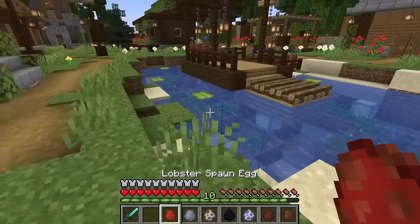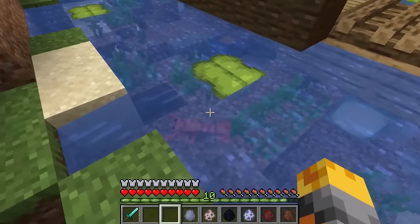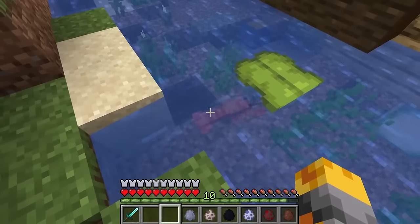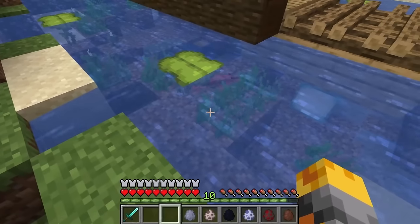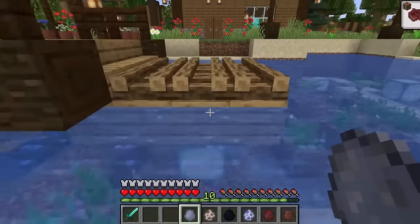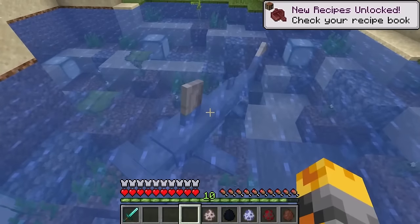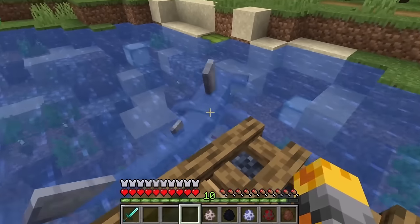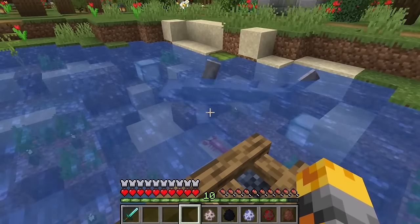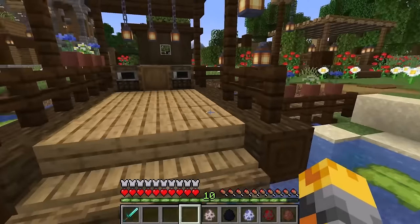Let's keep on going and spawn our lobster right inside the water — he's so cute. Not every single one of these animals is going to be really dangerous. Let me jump on this boat and spawn our hammerhead shark. These sharks should be able to keep every single dangerous mob away.